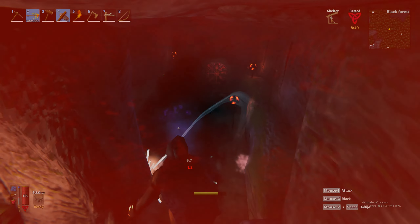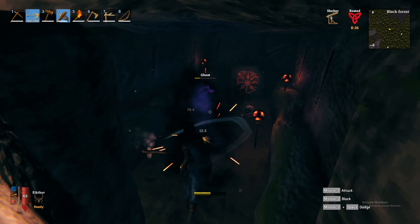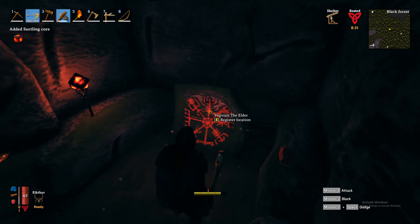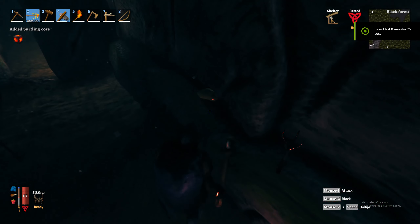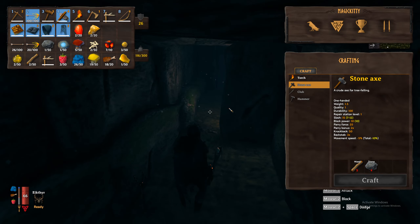You can just hit those with an axe or whatever weapon you are carrying. If you find these burial chambers, make sure you check them out — you definitely want to collect these surtling cores, because the portals are going to save you a lot of time from running around on the map. As you can see, that rune stone there unlocked where the second boss is, where you need to fight him.